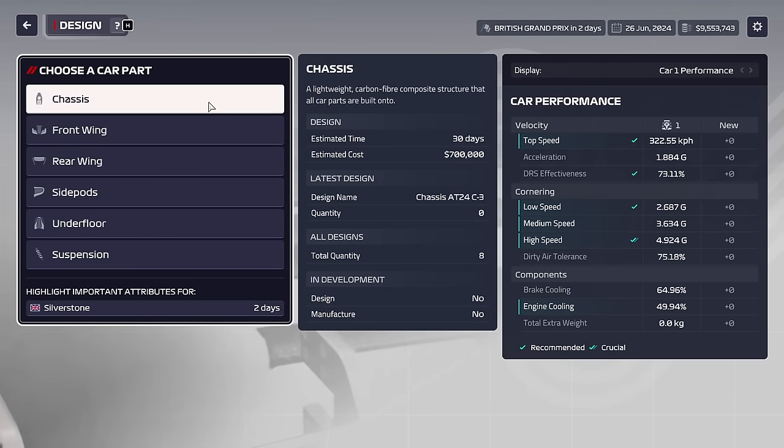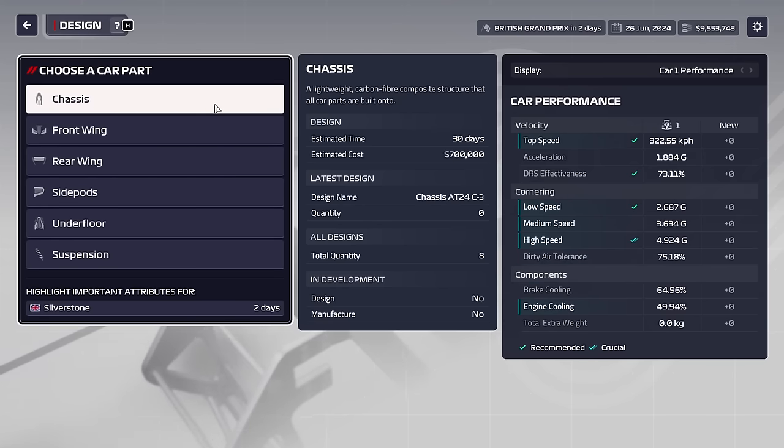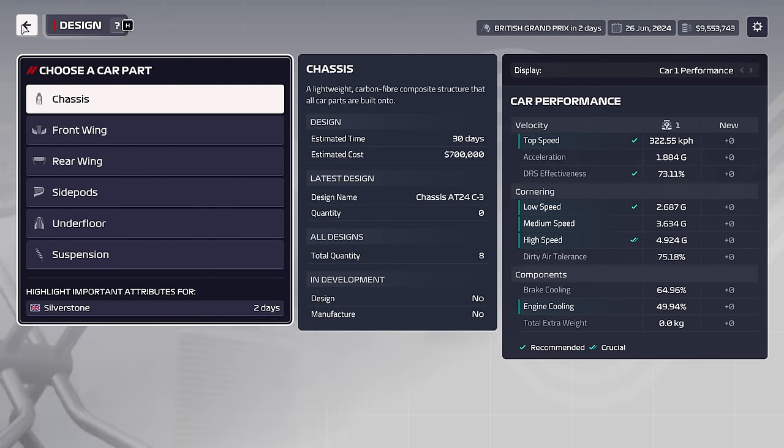Projects now cost between $700,000 to $1.6 million. They are all a lot shorter as well — 30 days to 45 days — with engineers cutting down that time, potentially drastically. So the projects are shorter and more expensive, which leads to you spending more money. You also end up getting less money, and the cost cap is more of a concern because of manufacturing costs.